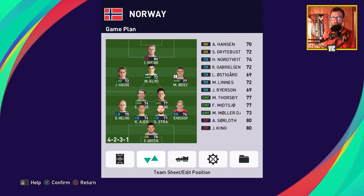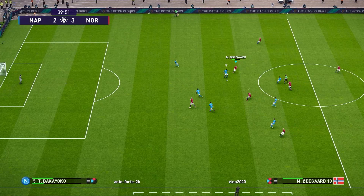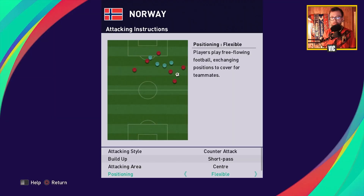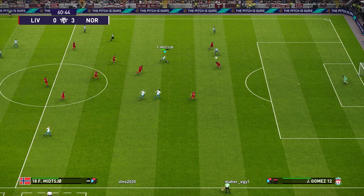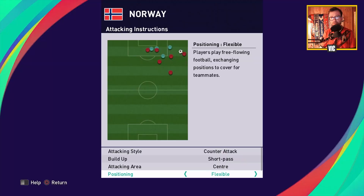We're going to start by taking a look at the instructions I've been using. I've been using counter-attack, short-passing, attacking up the middle — once we get the ball, the shortest way towards the goal, up the middle. I want to use flexible because I like to combine counter-attacking style with flexible when I have a team with players available to do flexible positioning, and I think we have that with Norway. We have some wide players who can perfectly cut inside — they are not typical wingers — and midfielders who can push up and make useful runs. We're going with a 2-support range.